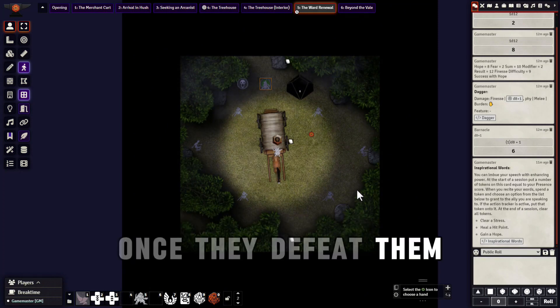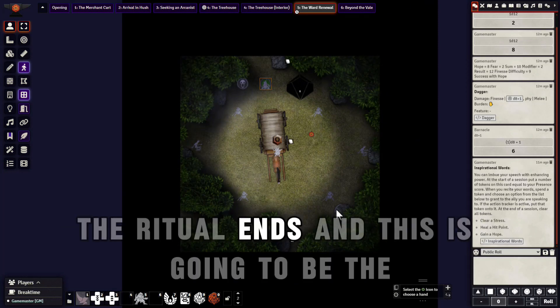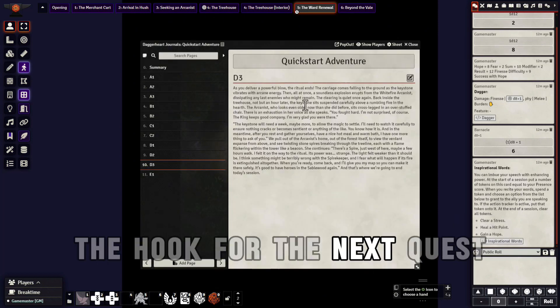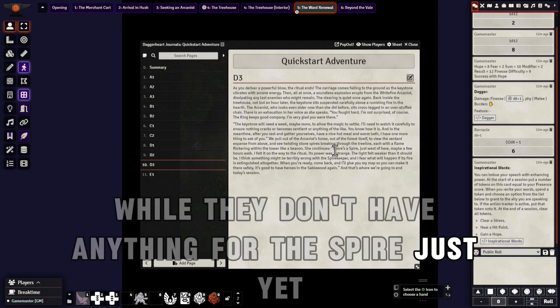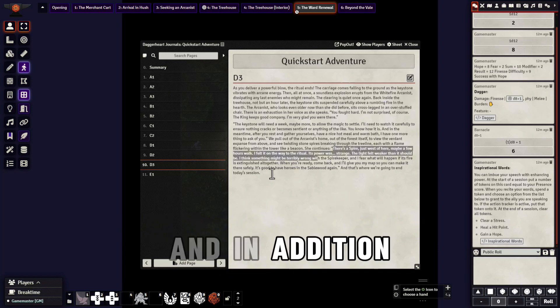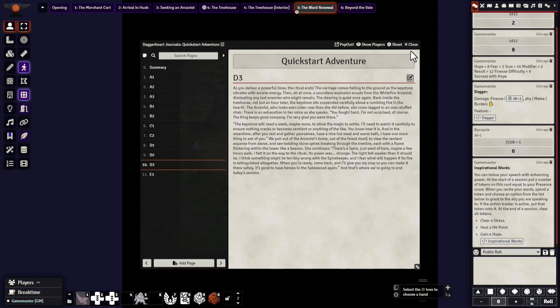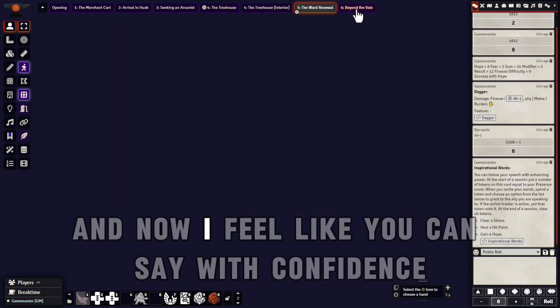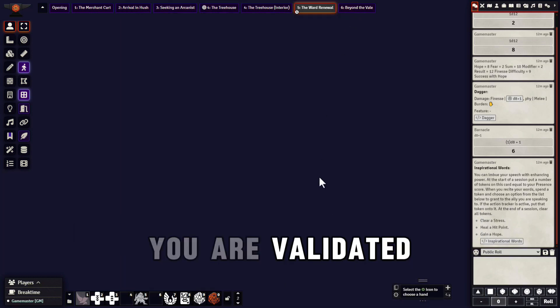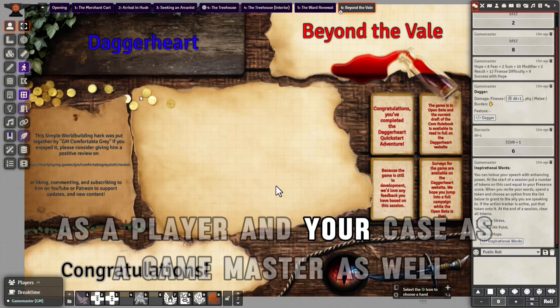Once they defeat the enemies, you can go here for the next description: 'As you deliver a powerful blow, the ritual ends.' This is going to be the hook for the next quest. While they don't have anything for the spire just yet, this is your chance to homebrew — I'll be making my own mini campaign. You can go to Beyond the Veil for congratulations. You went through the playtest, and now you can say with confidence that you are validated to make your own review of this game, as a player and as a game master.